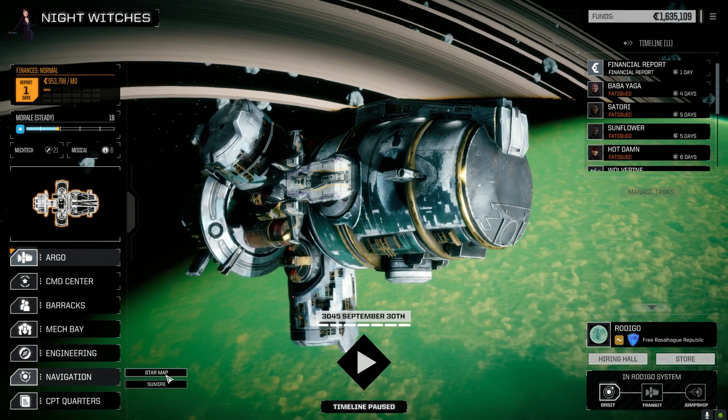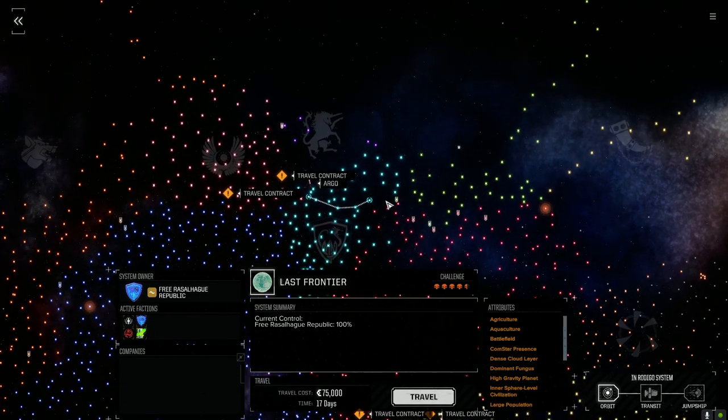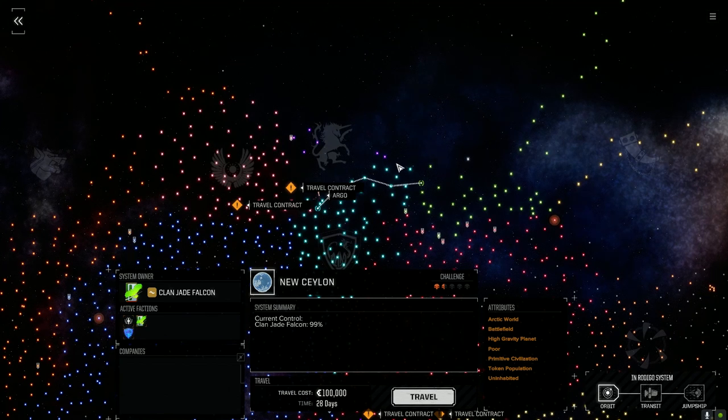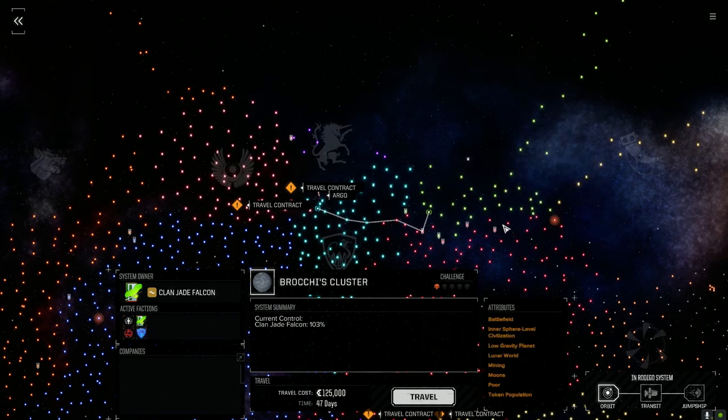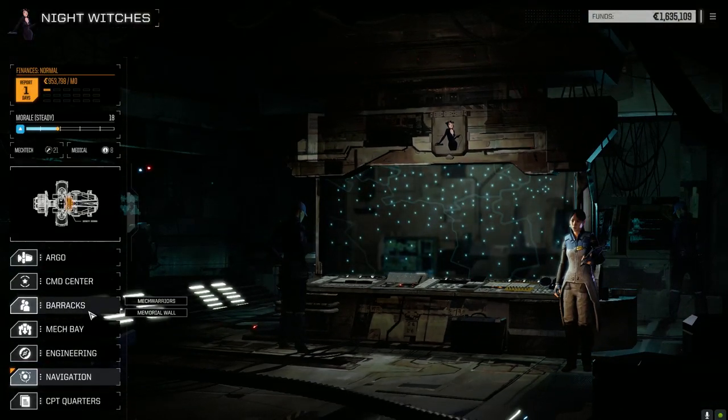We're going to jump anyway — just moving towards the clans to kill time. We're in range of attacking some planets back here. Problem is these worlds — we're not going to get anything on them. Two and a half skulls, mostly low skull ratings. Three and a half at Rockland — 30 days, 125 to get there. We have to make our financial report. We're going to do that jump, but we're going to sell a few things first. We're not actually that far off. We'll get rid of the Bombast Lasers and the VSPLs since we're never going to use those again. That covers our travel cost and we should easily make our financial report.